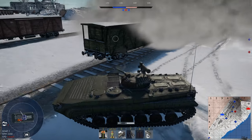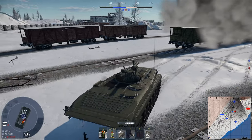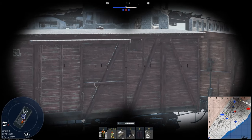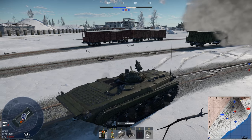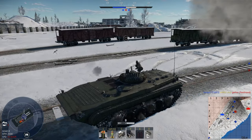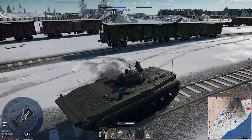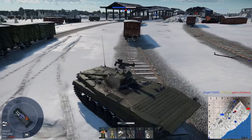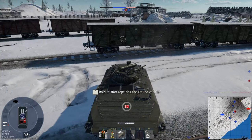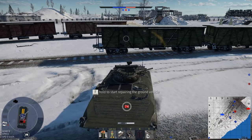He can shoot through the train car as well, and I can't — especially if he has APDS. Another tank right there. My scouting isn't working. But this guy doesn't know he can shoot through this. I'm going to use that to my advantage. Oh no, he knows. My scouting isn't working and my engine's gone now. Oh well. Goodbye, cruel world.